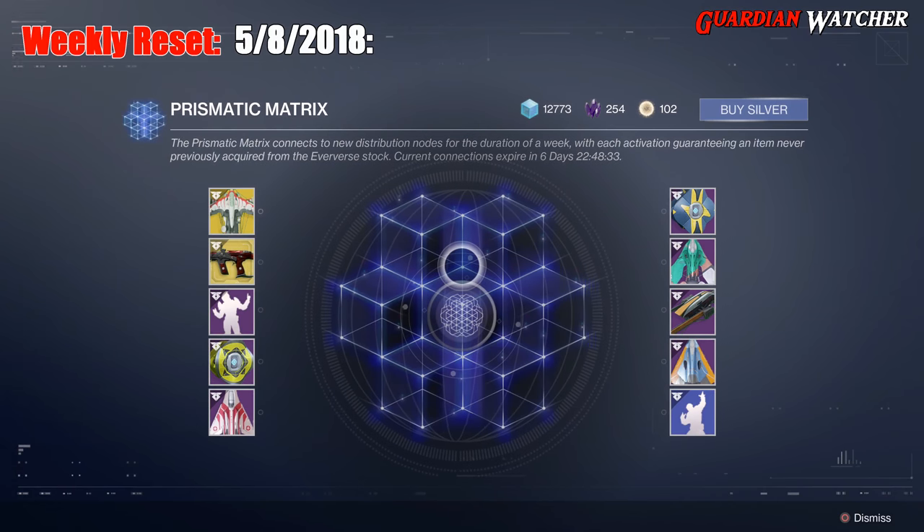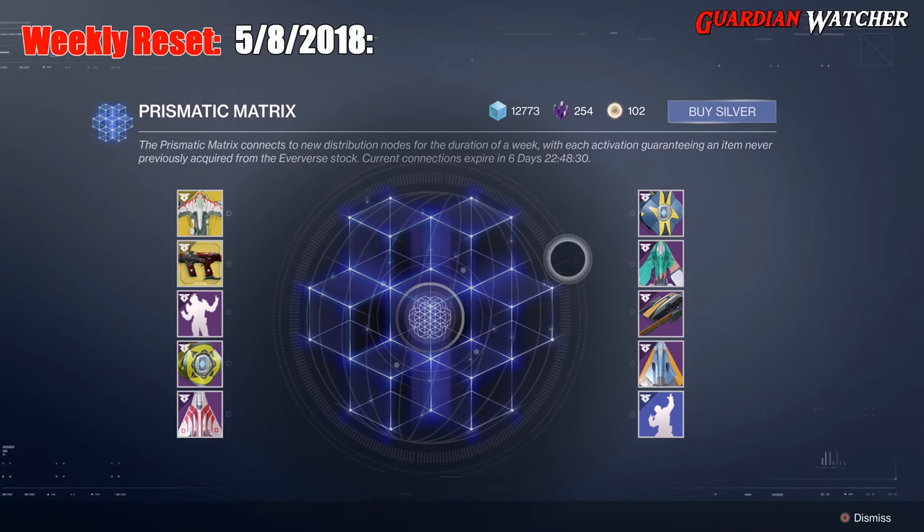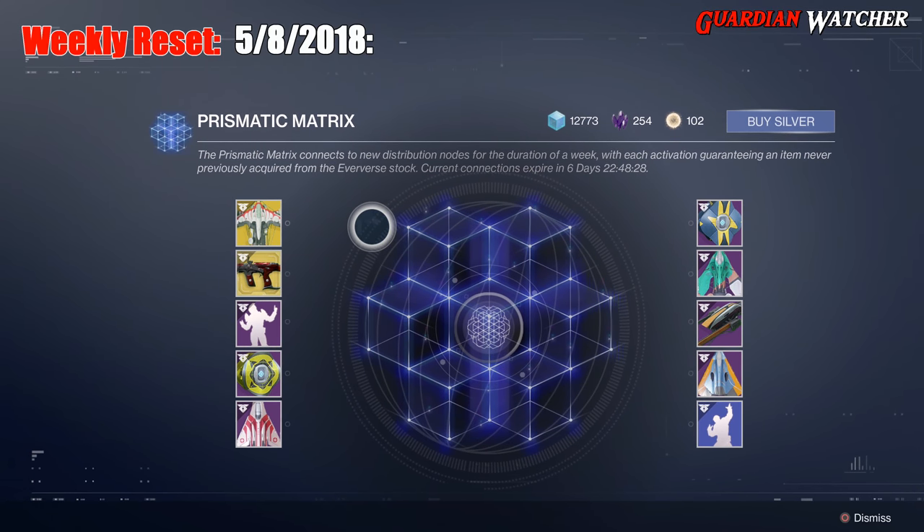The Prismatic Matrix connects to new distribution nodes for the duration of a week, with each activation guaranteeing an item never previously acquired from the Eververse stock. Current connections expire in six days.